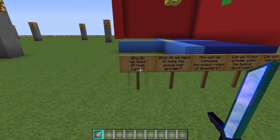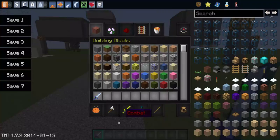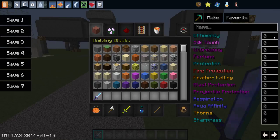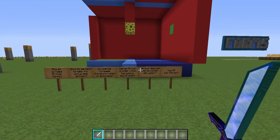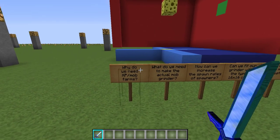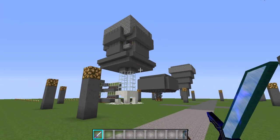There's a few questions we need to answer. Why do we need XP or mob farms? Say for example you want to enchant a pickaxe — you want a pretty nice one, so maybe Efficiency 4 and Unbreaking 3. That's gonna be like a level 30 enchant, guys, so you're gonna need to grind some mobs up for that. You can also enchant armor, repair things, and combine tools and armor together.